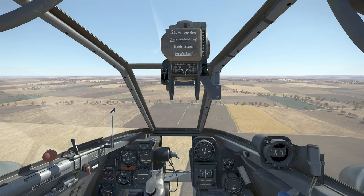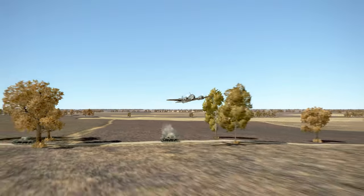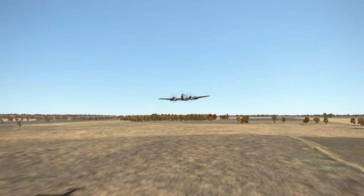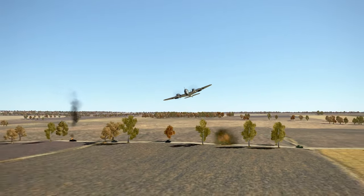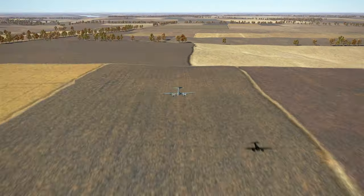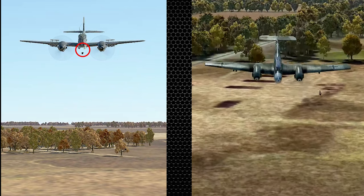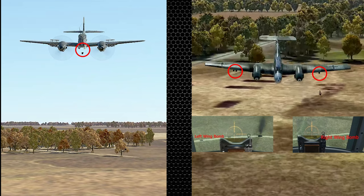Low-level tank busting is surprisingly easy in the 410 from what I can see so far with the eight SD-70 bomb loadout. I still need to figure out a technique to get the ones protected by trees, but my impression is it's easier than tank busting in the Focke-Wulf 190A8 with the same loadout, and the fact that all the bombs are centerline in the bomb bay makes the task much easier than having to offset with the SC-50 wing bombs on the BF-110 G-2.